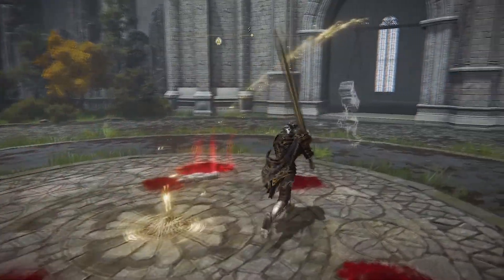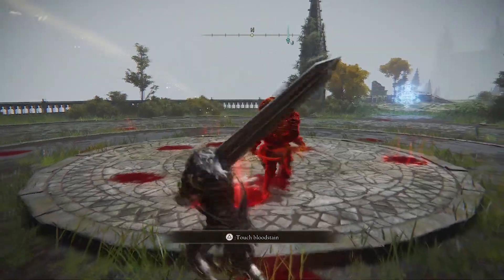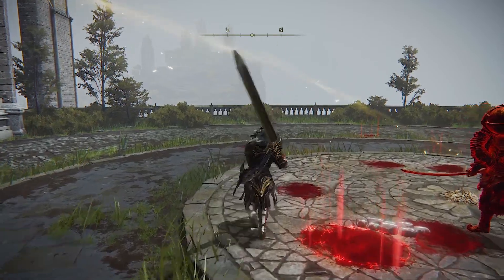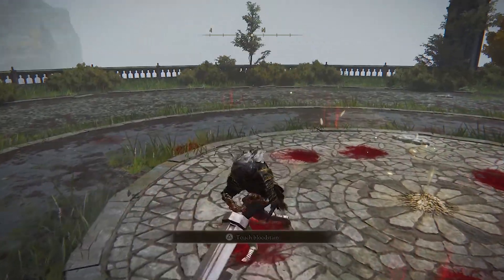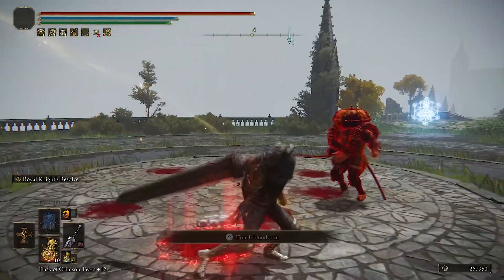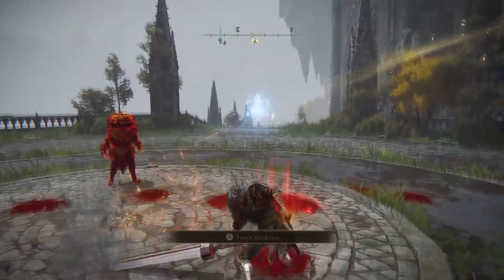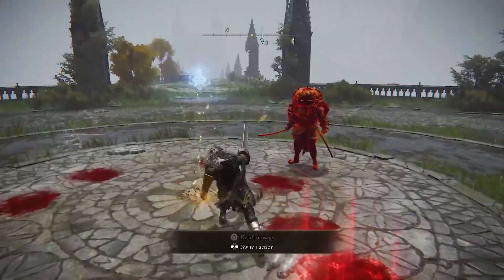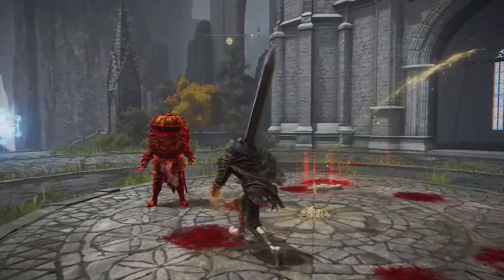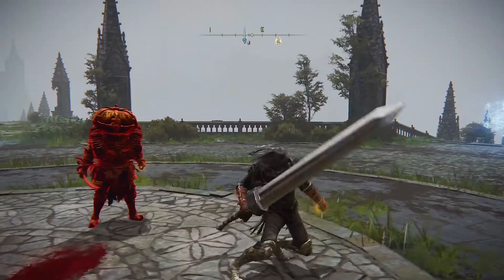Some people are gonna be happy, some people sad. Let's get into the more descriptive version. First things first, the colossal weapon — they actually increased the speed, so now you can attack faster. The only thing that didn't change was the jump attack. However, they did nerf the poke, which is now a lot slower.